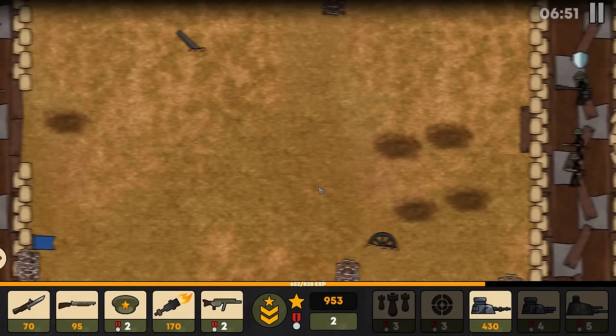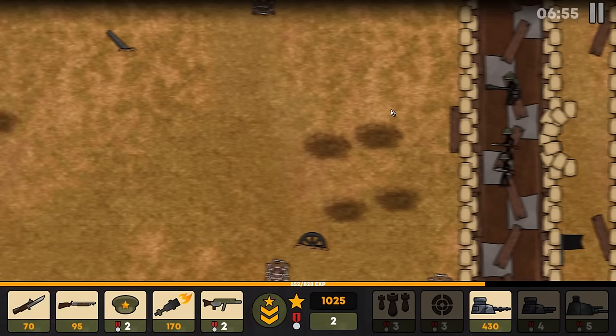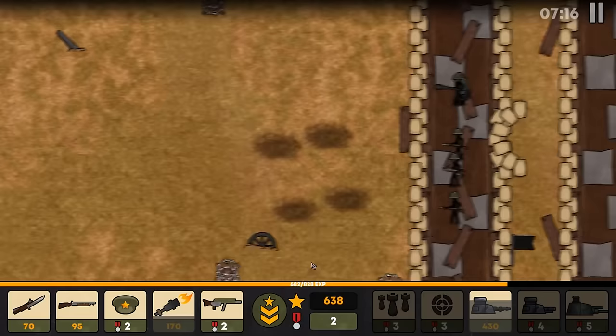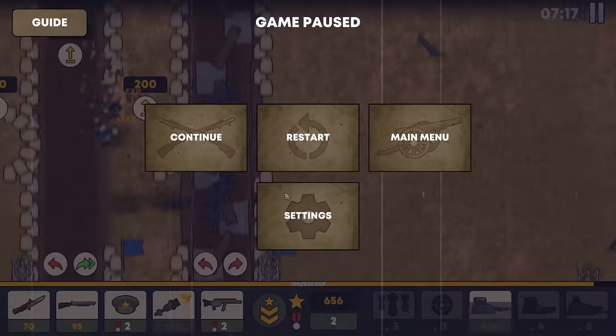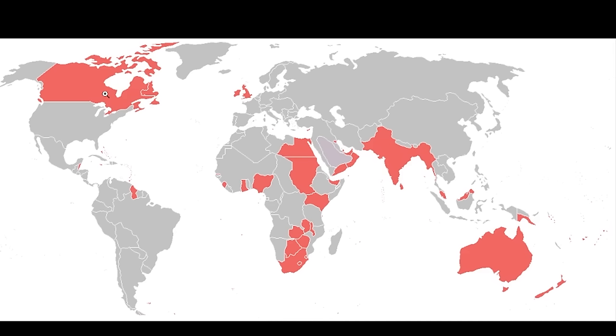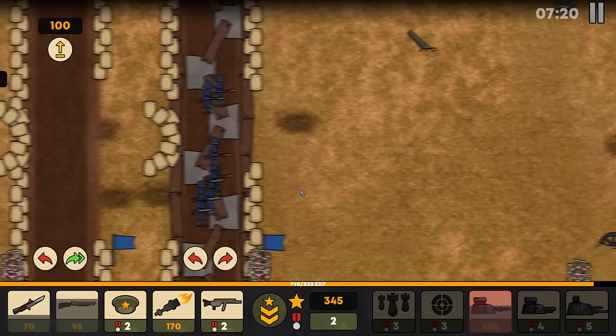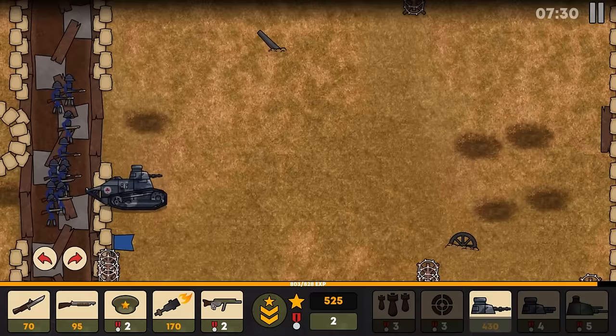I'm not sure how to implement the creeping barrage just yet, but essentially it would hit here, then here, then here — maybe three different lines. If you timed it right, you could send your men out and it would creep and maybe suppress the defenders a little bit. The United Kingdom in 1914 had parts of Canada, Australia, and New Zealand — which brings up: how good were the Anzacs? That's Australia and New Zealand Army Corps, not to be confused with Canada.